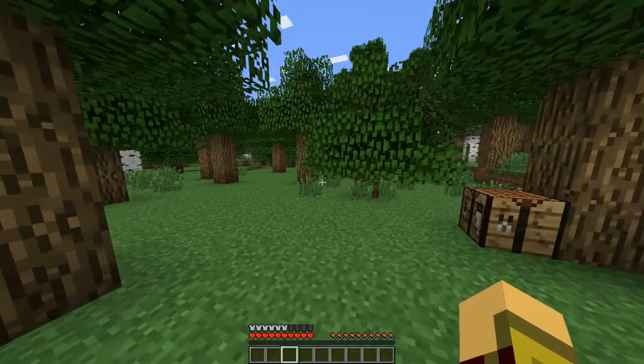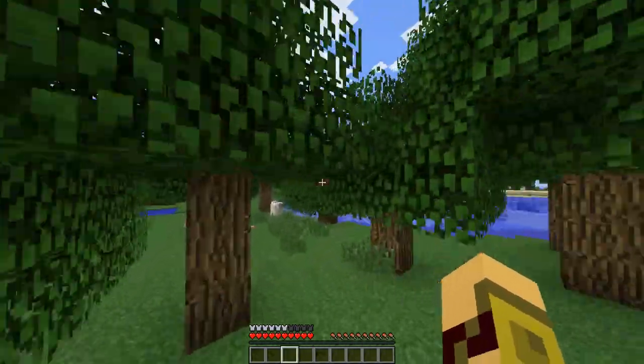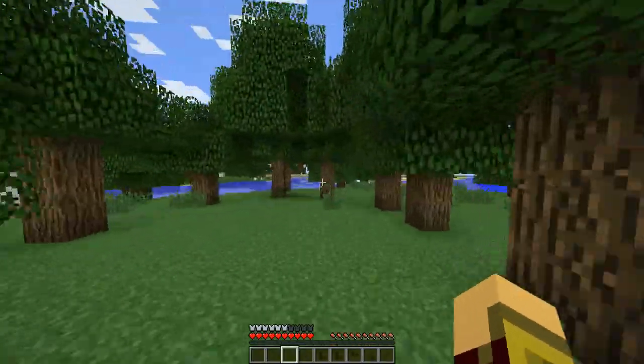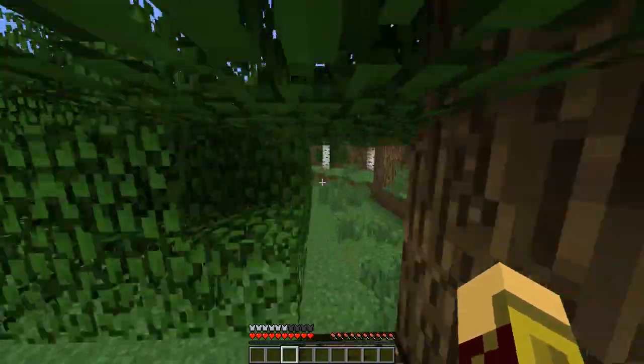It makes sense because look how much armor protection it gives down here. It just makes sense that it would use string, and it's better than leather but not as good as iron. So they should just add this to the normal game to make things a little more interesting — if you're low on iron you can just make chainmail.